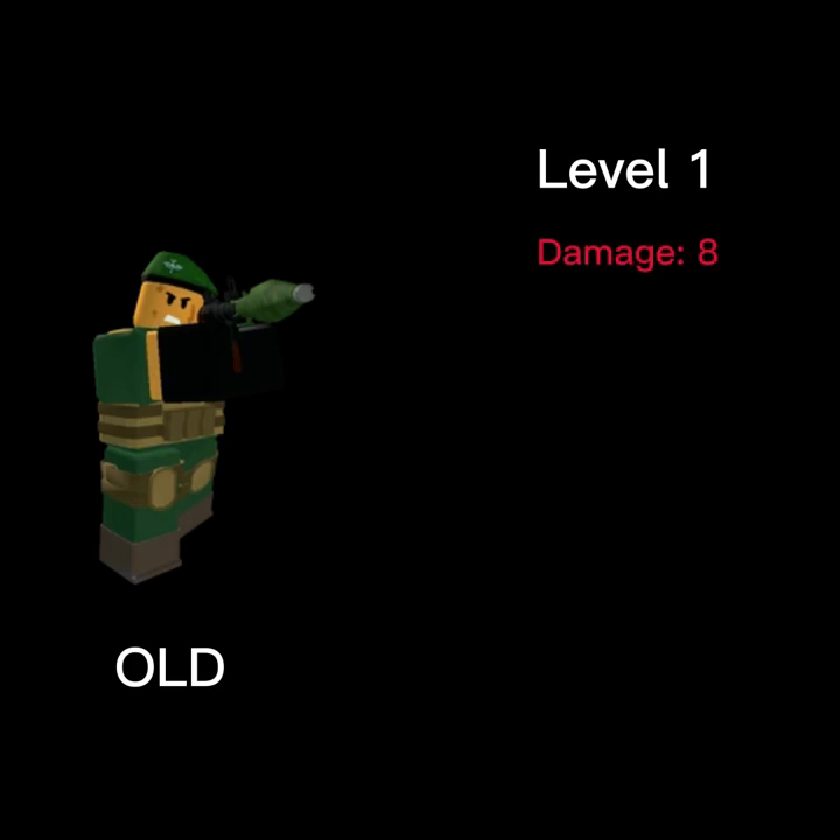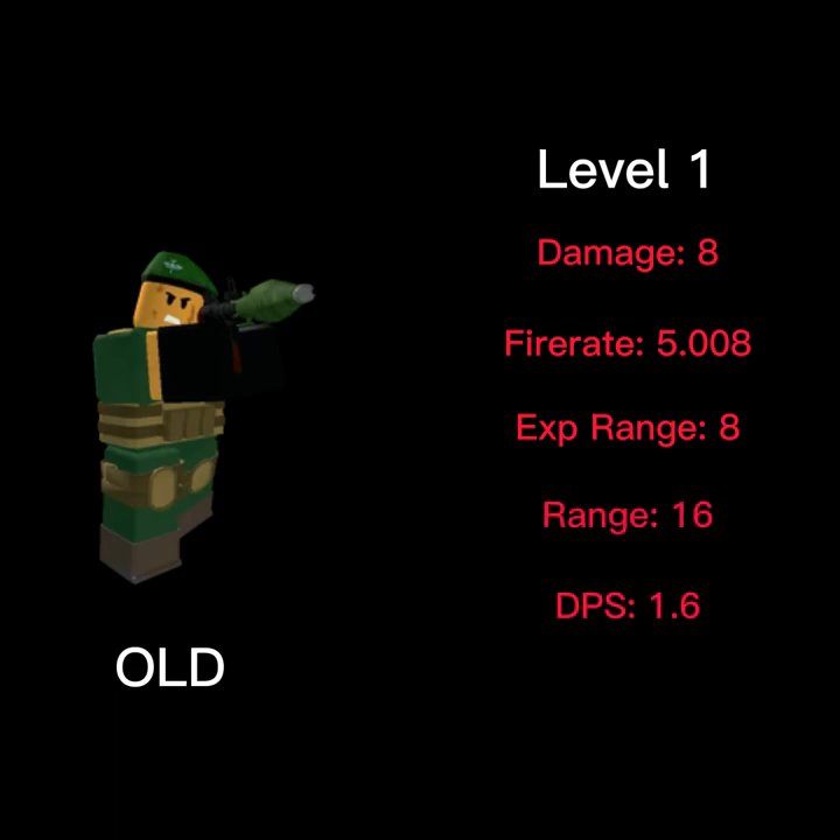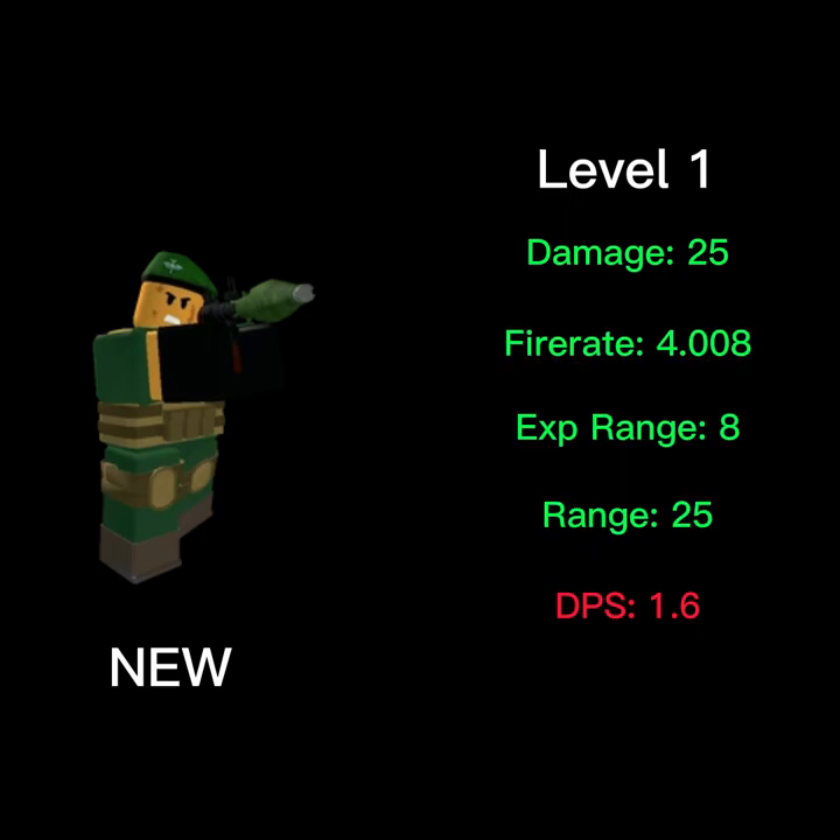The level 1 Rocketeer used to have 8 splash damage, a fire rate of 5.008, an explosion range of 8, a range of 16, and a total DPS of 1.6. And now it has 25 splash damage, a fire rate of 4.008, an explosion range of 8, a range of 25, and a total DPS of 6.24.